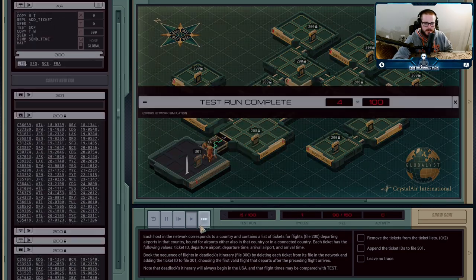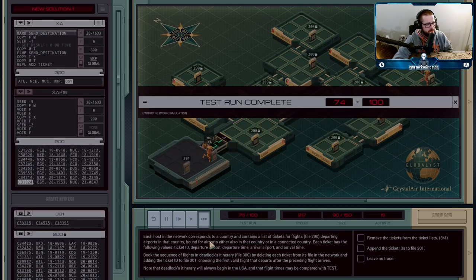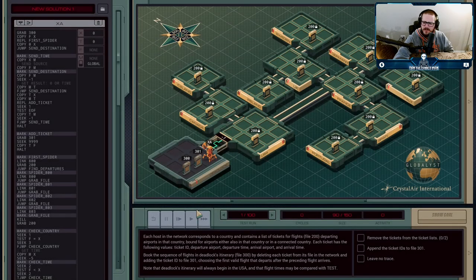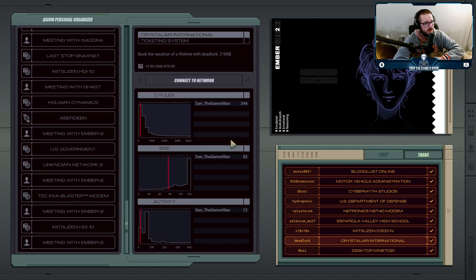It is pretty satisfying watching these things go. When I had originally done this job, I didn't realize that airports would only have flights to linked hosts — I was doing a whole spider across the whole network, and that was definitely exploding my time. But yeah, we've booked our trip of a lifetime. It spans Europe and North America — a little limited, missing a few continents. But that was the second to last one. There's only one job left in the game, so let's get to it.